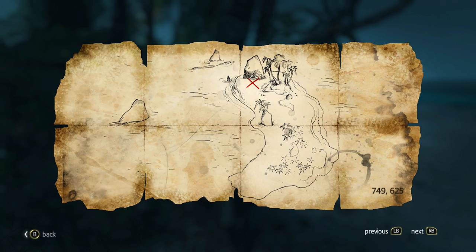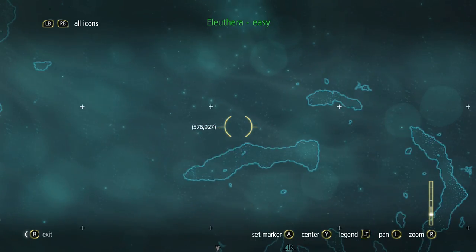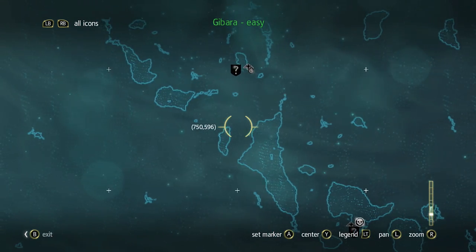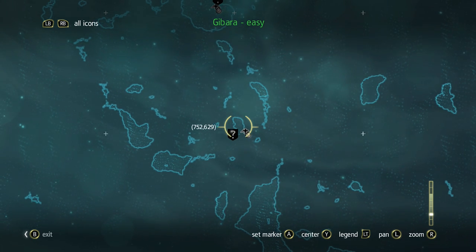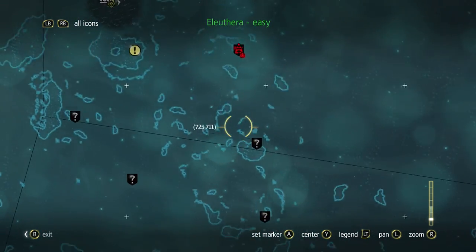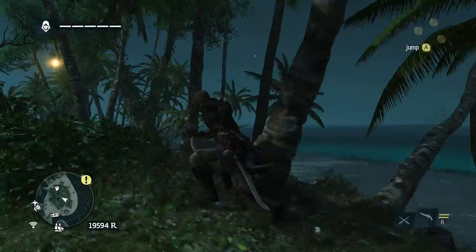Abaco Island treasure map — coordinates seven forty-nine, six twenty-five. That's not where we are, we gotta go out a little bit. Seven forty-nine, six twenty-five — oh wait, that's like on this island. Yeah, it's on this island — undiscovered location. We might just sail there today; it's in a different segment of the map but it's still an easy place, so I'm not too worried about getting slaughtered on the way there.